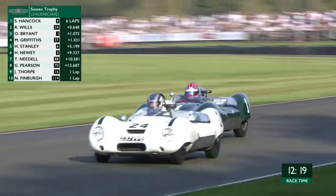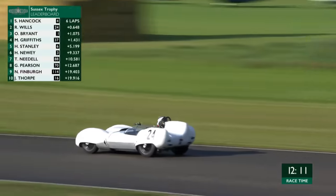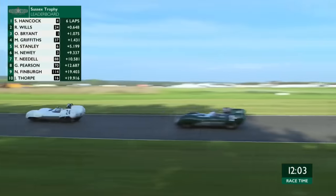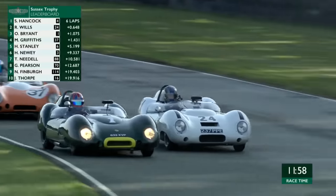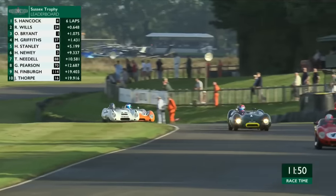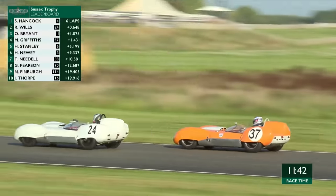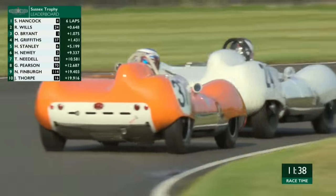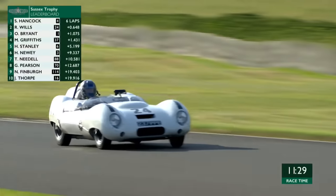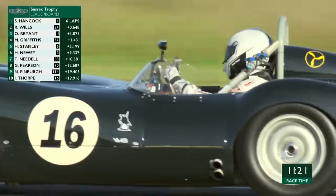They're still snaking all over the place down the straight - driving on ice as many drivers said in earlier races. Bryant has turned on his headlights and that usually means he's hunting someone down. That was a 1:38.4 from Sam Hancock - the track is drying up. Hancock needs to get on with it. Looking at the sector times, Hancock has a good gap, but Bryant goes around the outside again at St Mary's - really braced up, he's under pressure from the inside.